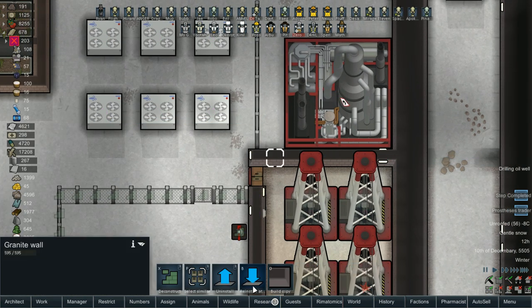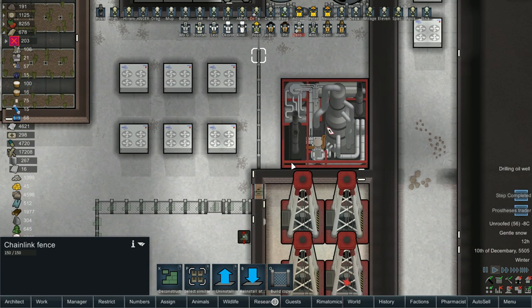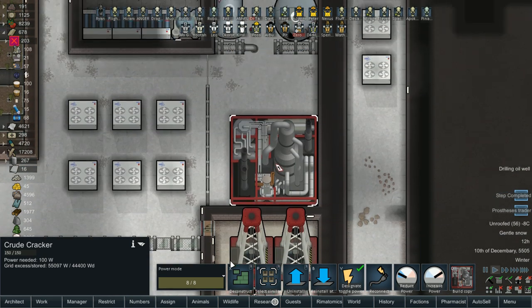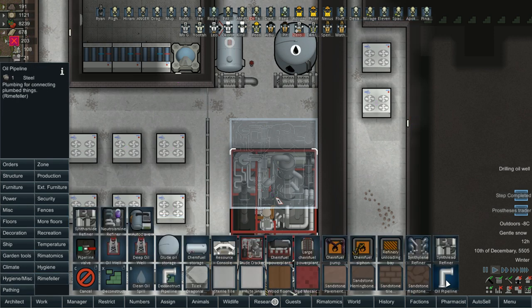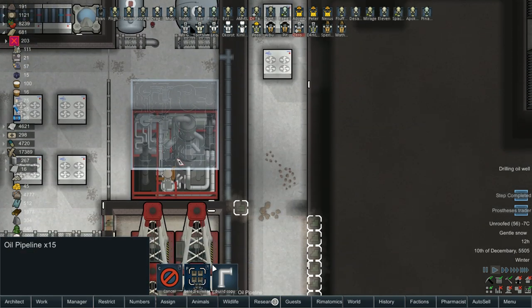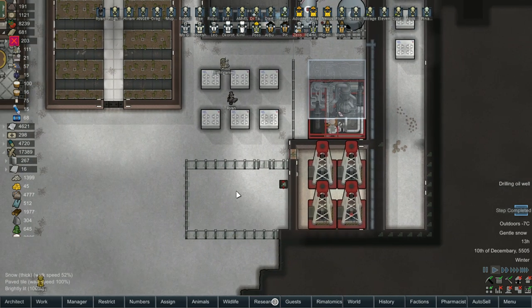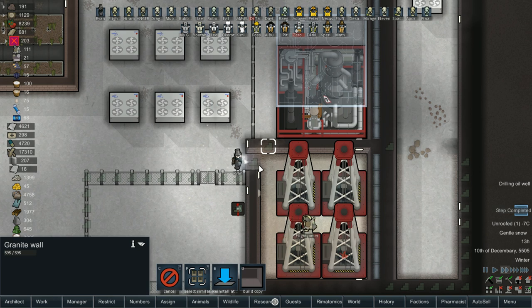That's going to need to get deconstructed and swapped. That can go there and then we're going to want this fence. Do we want to, since we have a bit more space, move this up a little bit so there's a little more space between this and this? We are actually going to need to run new pipes for that in that case because we don't have pipes running against this wall. We'll just run the whole thing. We can get rid of that pipe over here as well and deconstruct those walls.